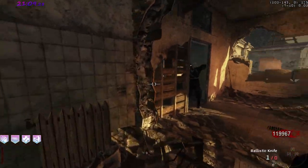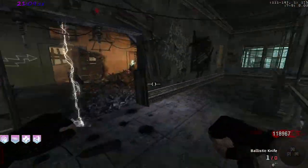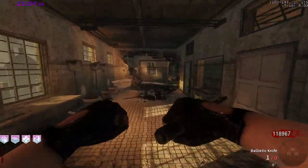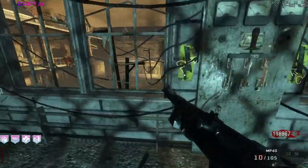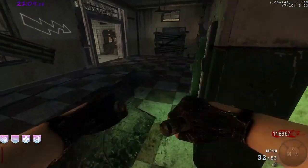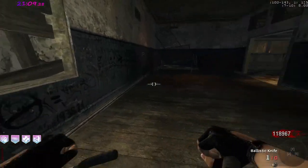This goes for any time, not just single trap: at the end of the round, you want to hit from this side so the round ends faster and you don't have to go through the whole hallway. You can save about 10 seconds in your total game time if you end the round there every round.